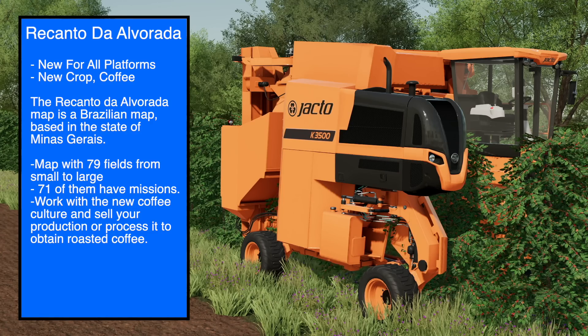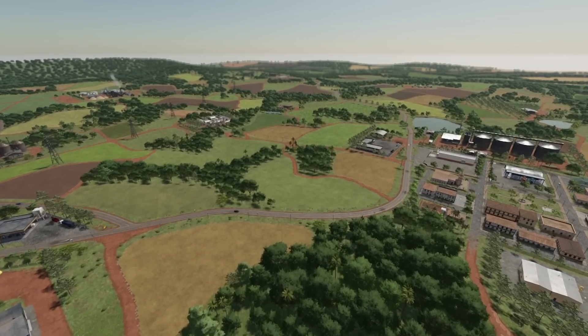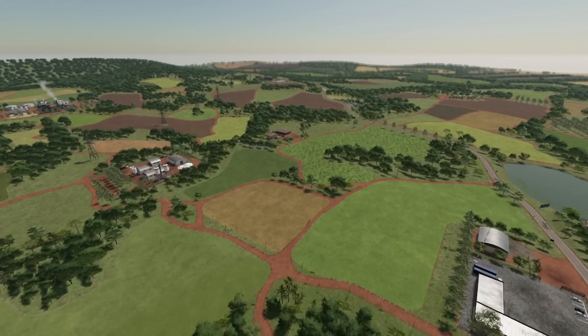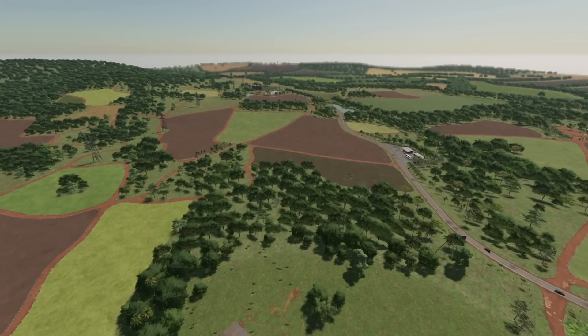There are also a bunch of mods that came out with this map. I thought I was going to get those into one video but it's just going to be way too long, so stay tuned for a second video showing off all of the Jackco equipment. Today let's take a look at the Recanto de Alvarado map from the Connect Modding Group — this is the map we've been talking about over the past few weeks that they said would have coffee, and it does. We actually have a full coffee production chain, which is really neat.